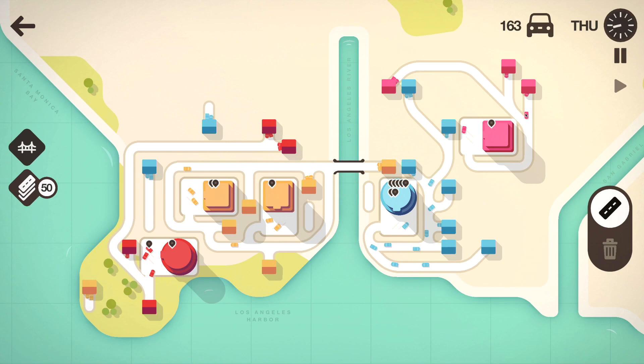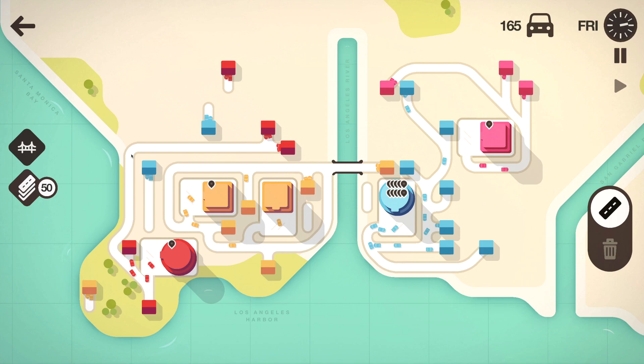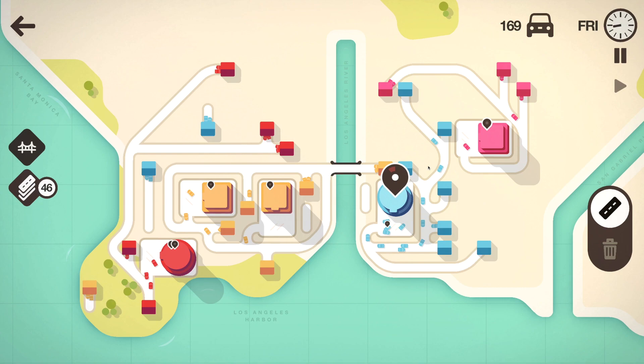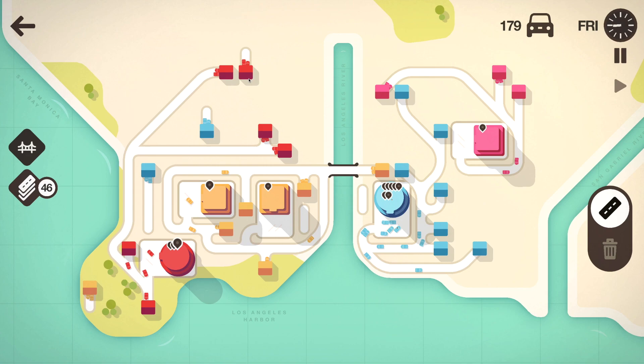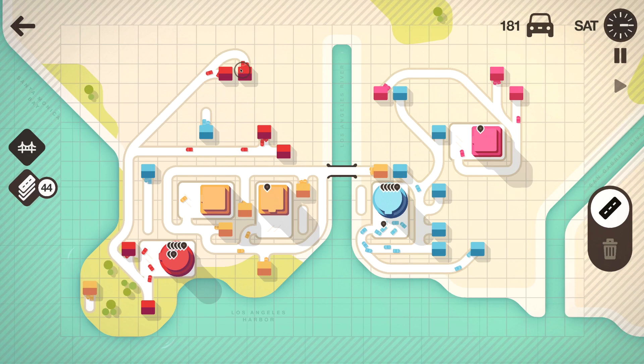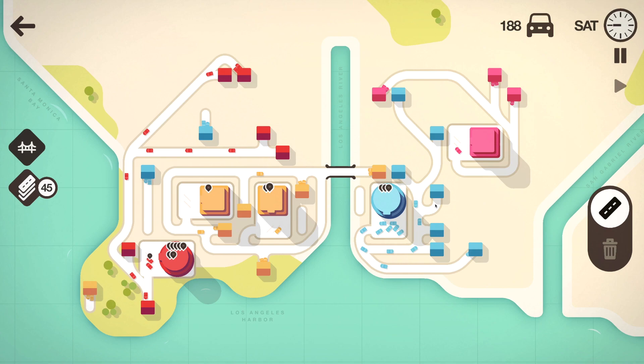Let's keep this flow going. I don't know what's happening with this match here because it seems like every single thing that's spawning in is spawning really close to my destinations — these blue houses spawning close to the blue mall, these pink houses spawning close to the pink mall. Usually this stuff doesn't happen but for some reason it happened now. I'm not going to complain because I really love this — it makes everything so much easier.